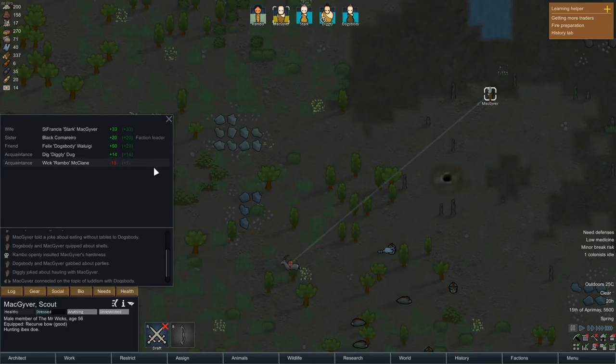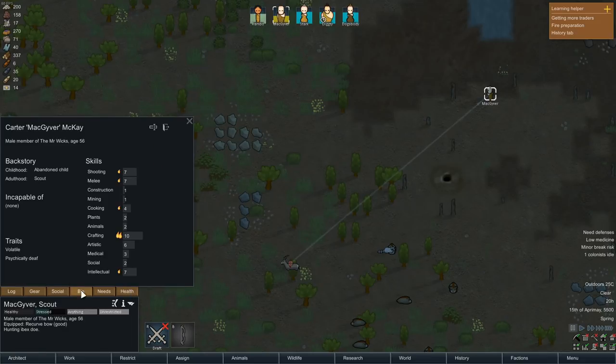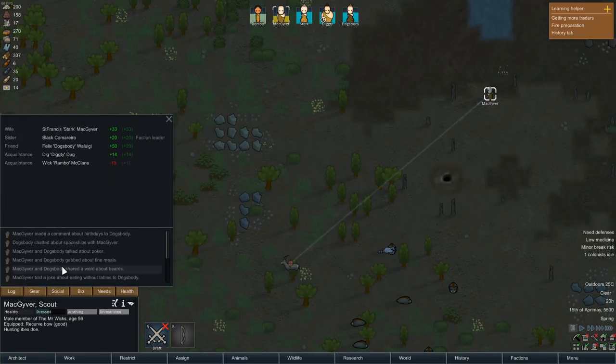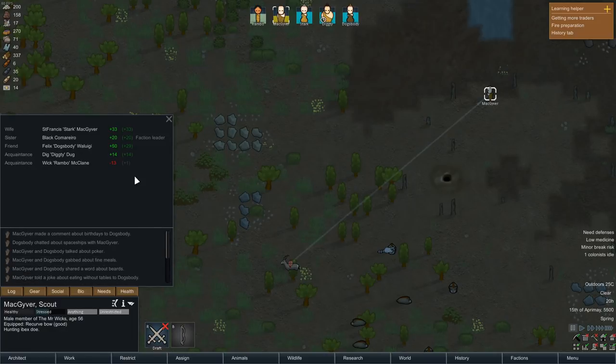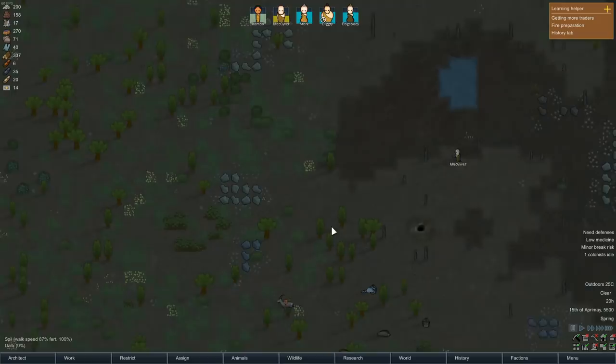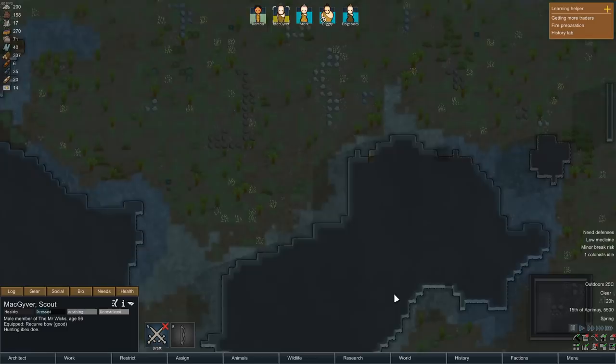Insulted - that requires you to go into the social section. I've been directly insulted. What an awful person - expires in 1.5 days. We go into social and can see Rambo openly insulted MacGyver's hardiness. Effectively, Rambo told MacGyver he was a wimp, which put him in a bad mood. Their acquaintance level has gone to minus 13 - he has a minus 13 opinion of Rambo and doesn't like him. There are things you can do to fix it, but not yet.